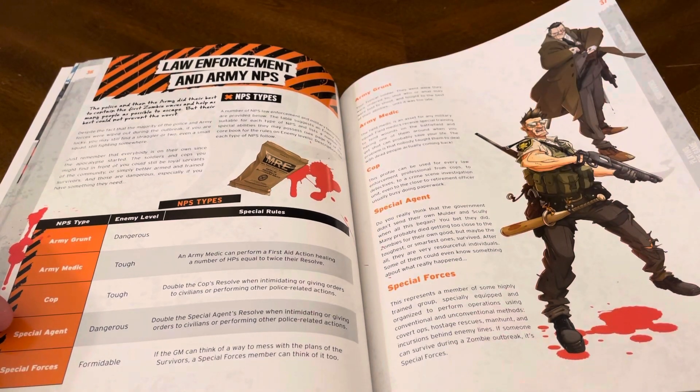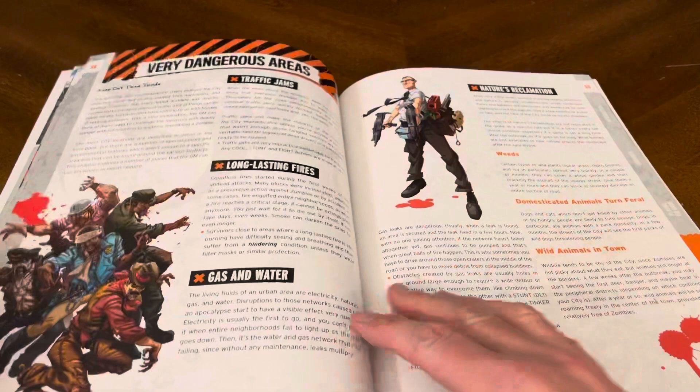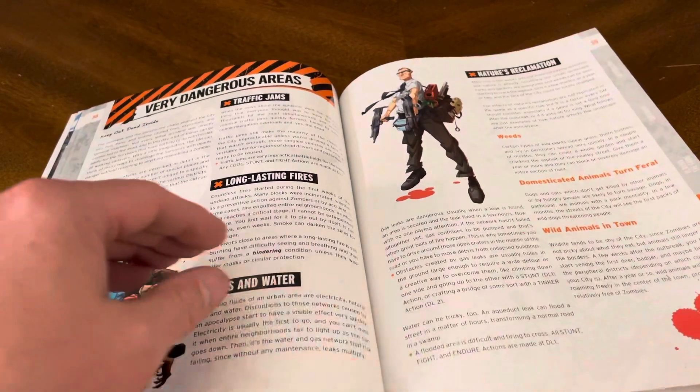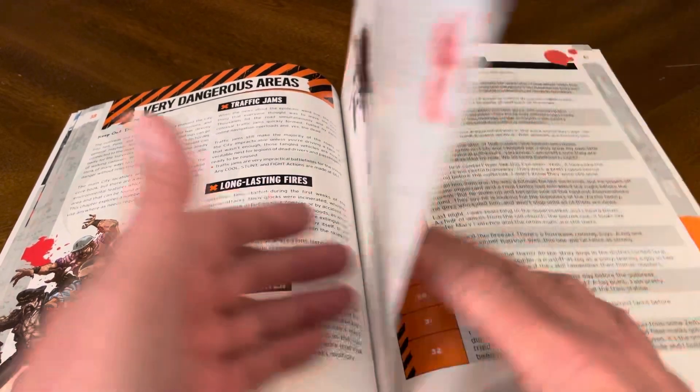Different types of armies: the army grunt, the army medic, the cop, the special agent, special forces. Very dangerous areas: traffic jams, long lasting fires, gas and water, nature's reclamation — weeds, domesticated animals turn feral, wild animals in town.